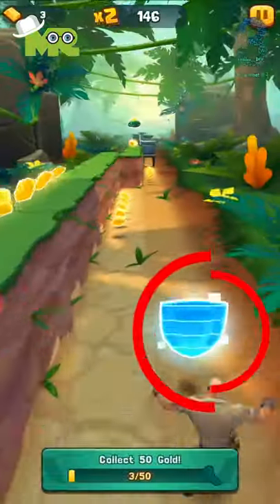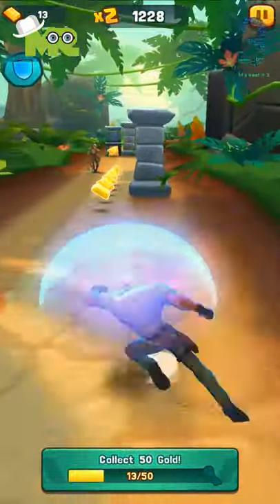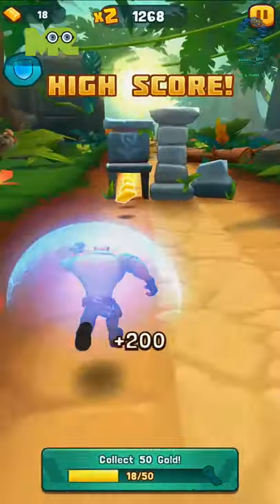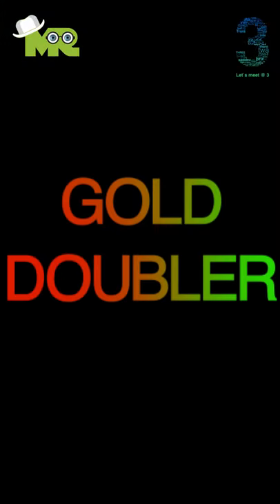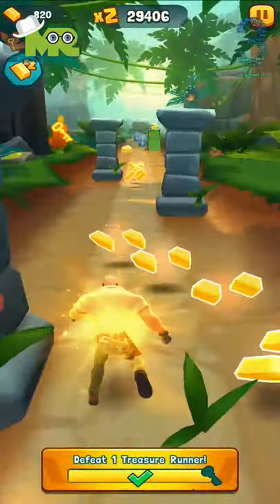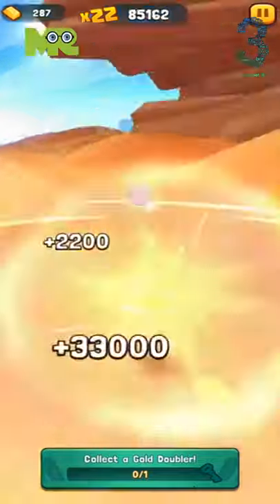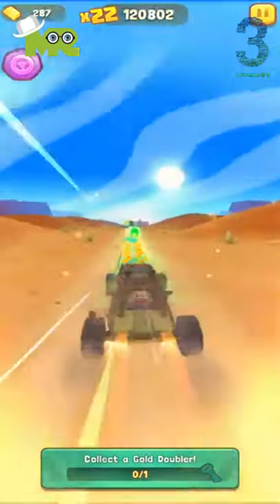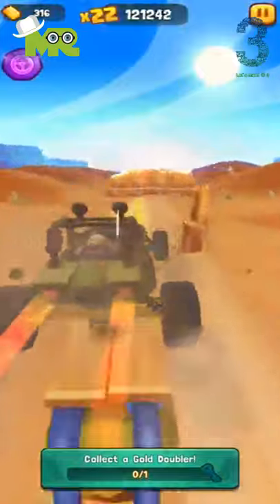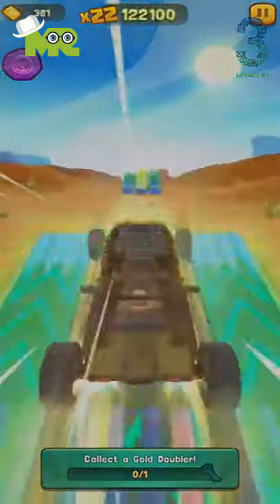Game Upgrades: Shield creates a protective shield bubble, granting a one-time protection from obstacles unless the effect wears off. Gold Doubler doubles your gold bar pickups to get ahead in the game. Dune Buggy: the character jumps into a dune buggy, giving them a limited speed drive over enemies and a chance for more gold pickups. Driving over power slide paths will increase pickup collection.